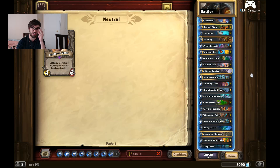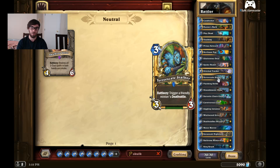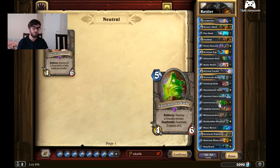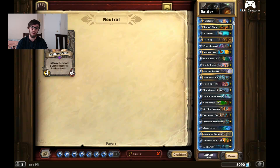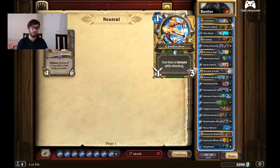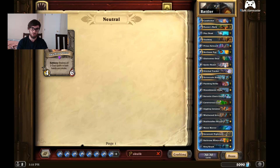With this deck, your main strategy is getting your Deathrattle minions out super early and then proccing them through things like Play Dead, Scale of Onyxia, or even Carnivorous Cube. I usually always try to mulligan for Prince Kelseth and Candle Shot. If I'm against a really big Warlock, I might keep Hunter's Mark in case they drop a really big minion.